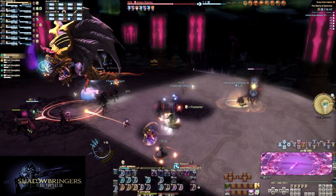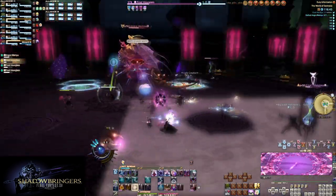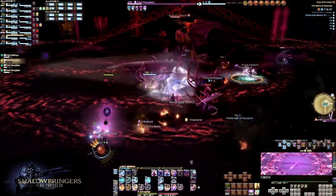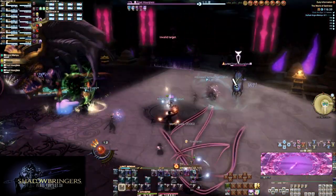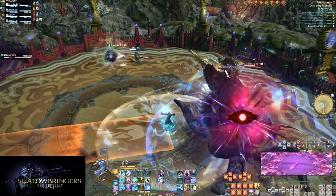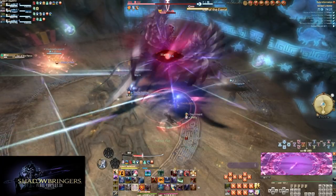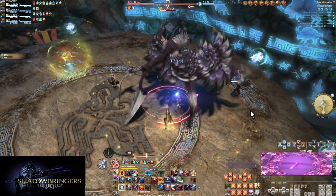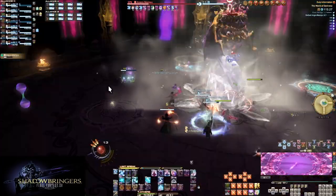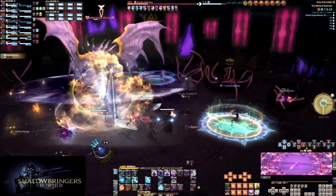There's also the glowy eye mechanic. This one is very simple. When the enemy cast bar is about to finish, look away — not your camera, but your character. Turn 180 degrees from the enemy. Sometimes you have to also wait for the full animation of the attack to play out before you can turn back. Looking at you, eyeball man. No wait, I'm supposed to look away from you, dang it.